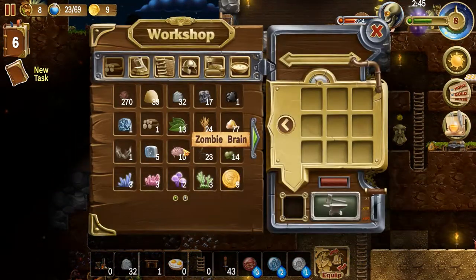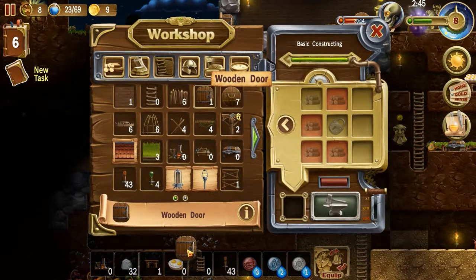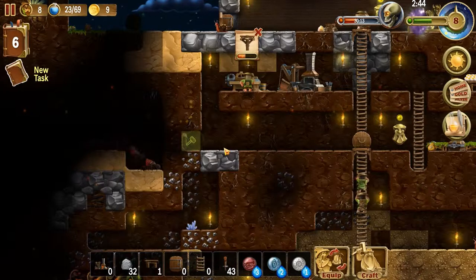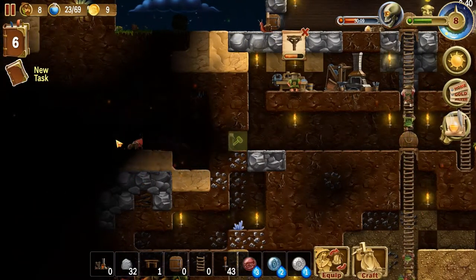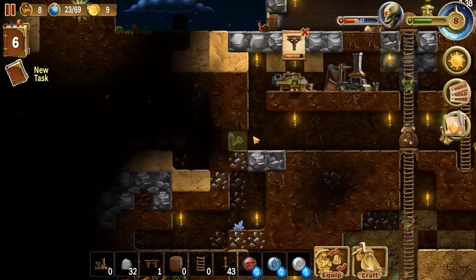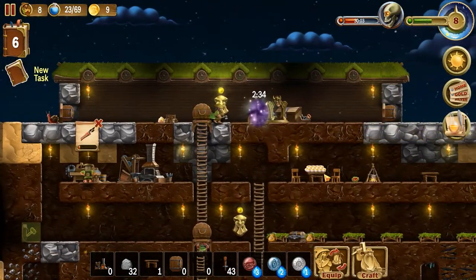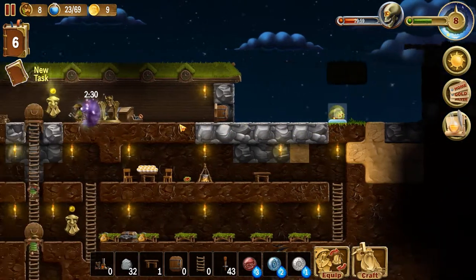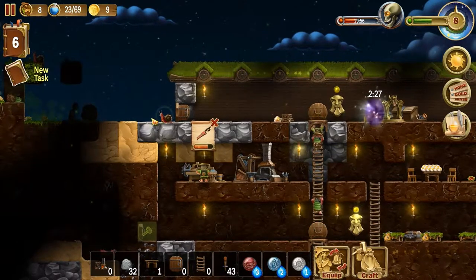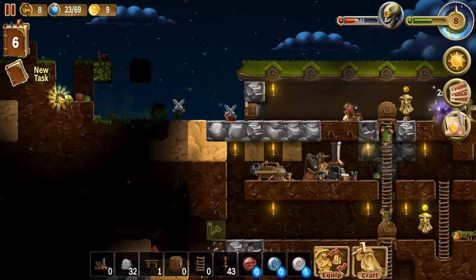I also want to deal with all these guys — this is going to be pretty annoying. I'll build a door here, so if things don't go as planned I can just shut the door and never look back. Maybe even build a stone block here or something.